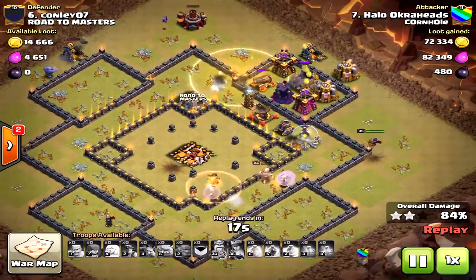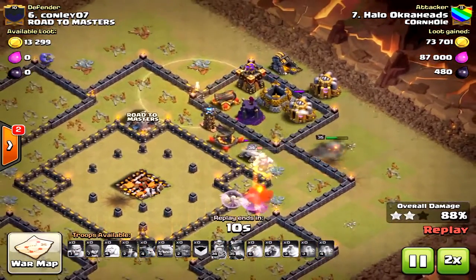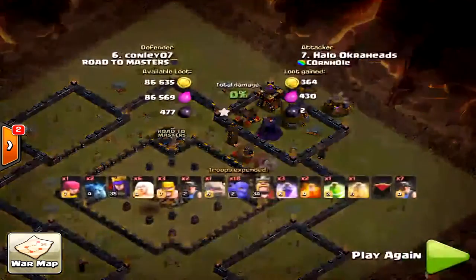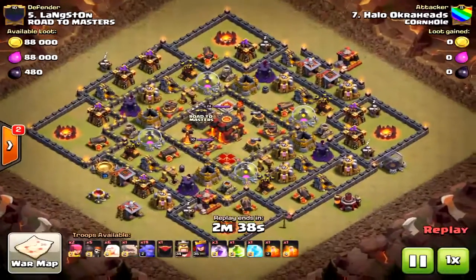I lost all my miners because they were alone. The king's health came back, but because that expo drained him earlier, he didn't have enough tanking ability left. I think if he'd had a little more health, the queen would have stayed alive longer and I might have gotten three stars. Some unfortunate AI events, but overall I liked that attack — I thought it was strong.